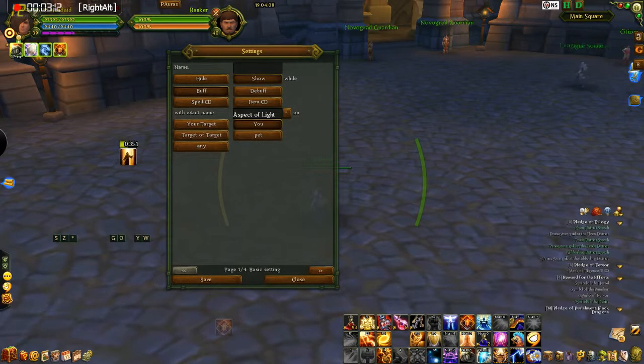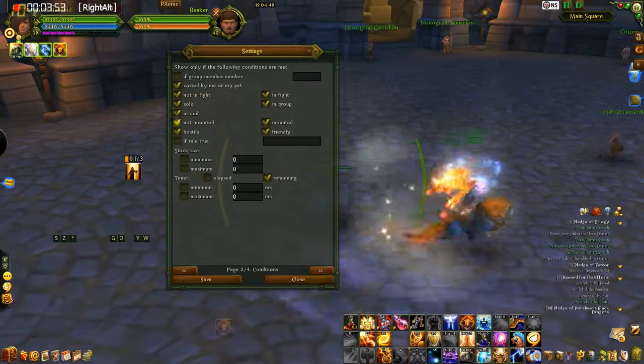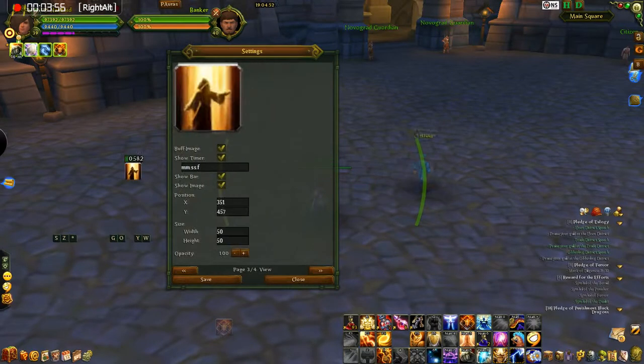This is pretty much page one — and you've got all that set up. Then you go down here, click this little arrow at the bottom, and it takes you to page two. This page you really don't have to change much most of the time. These are for certain conditions — like if you were in a fight. The way it's set up, pretty much for everything you're going to use, you can leave all this as self-explanatory — it'll only show Aspect of Light if these certain things that are checked apply, like whether you're hostile, mounted, in a group, that sort of thing. A lot of times you can skip right over this page and go to three.